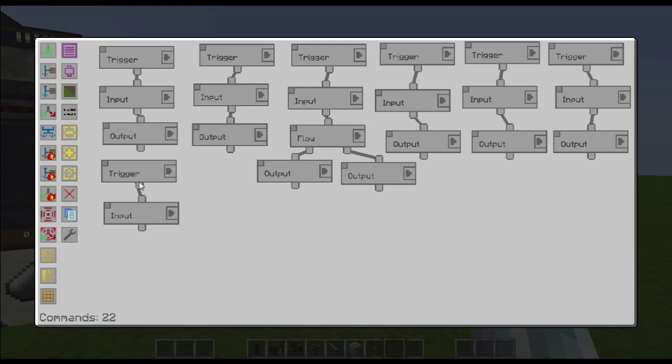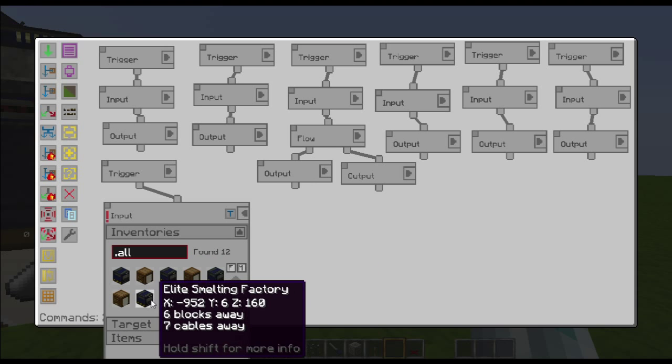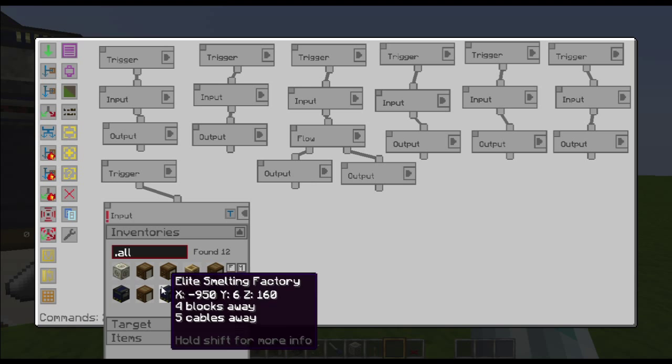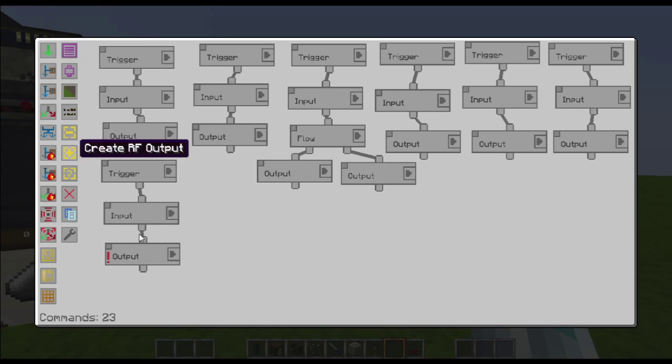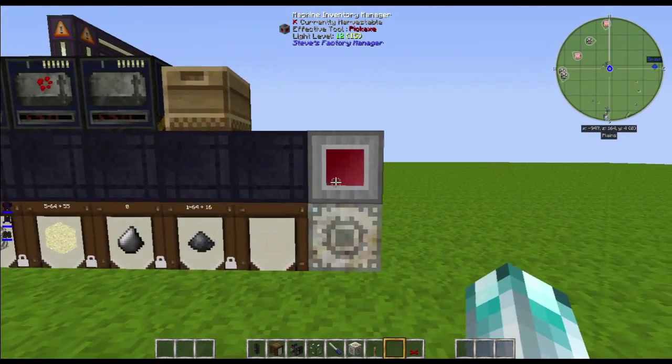Now do an input and an output from the gunpowder machine, outputting to that barrel there — which gives us our gunpowder.